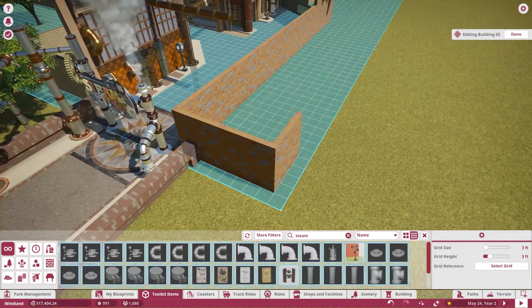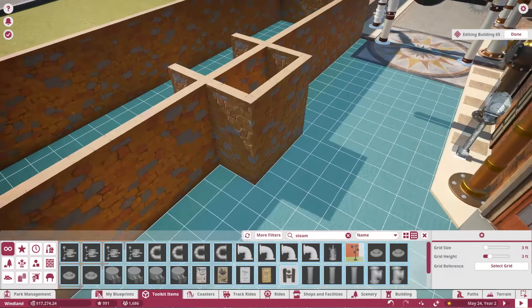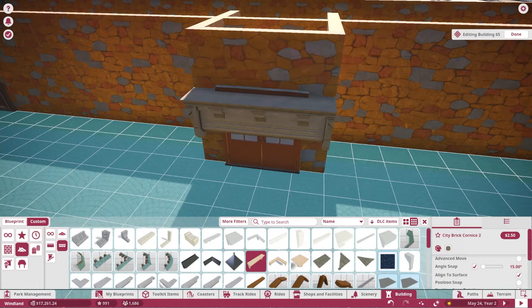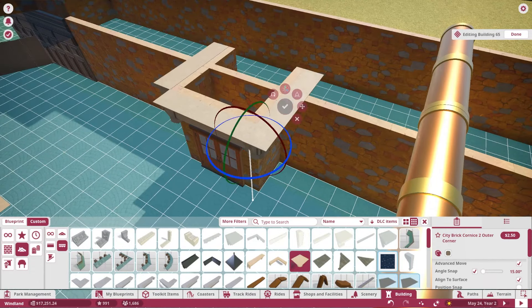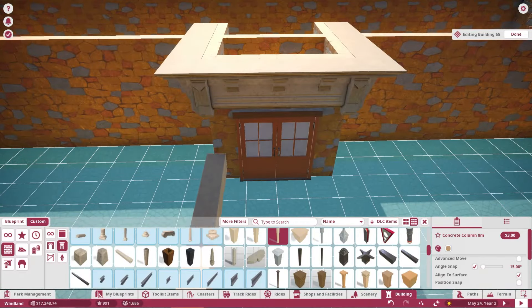We're just going to get a lot of these buildings done and enclose all of the paths. There's going to be an expansion path, and I purposely left room for the land to expand because we're going to add an awesome new attraction after all this is done.